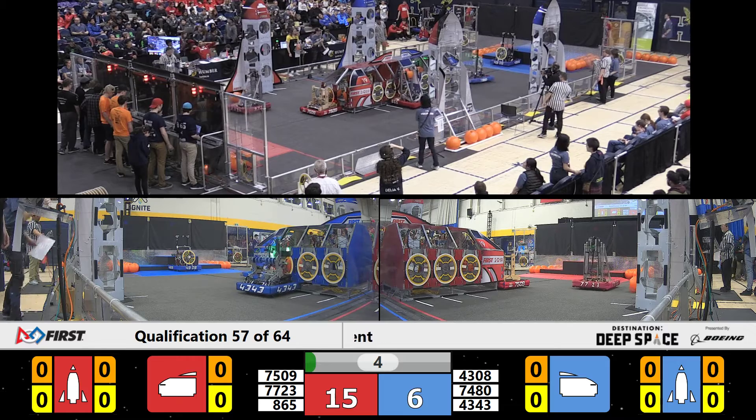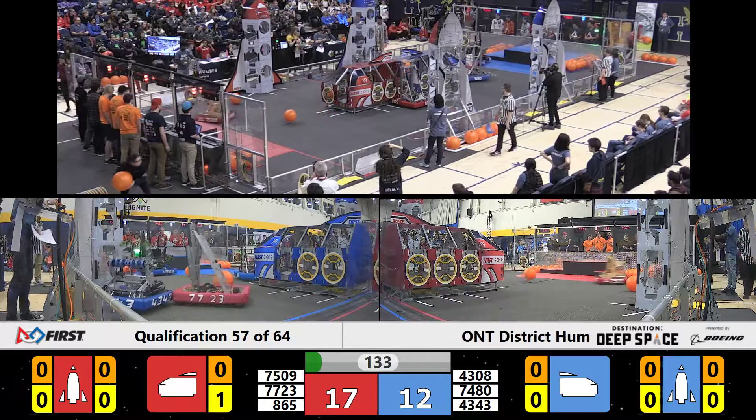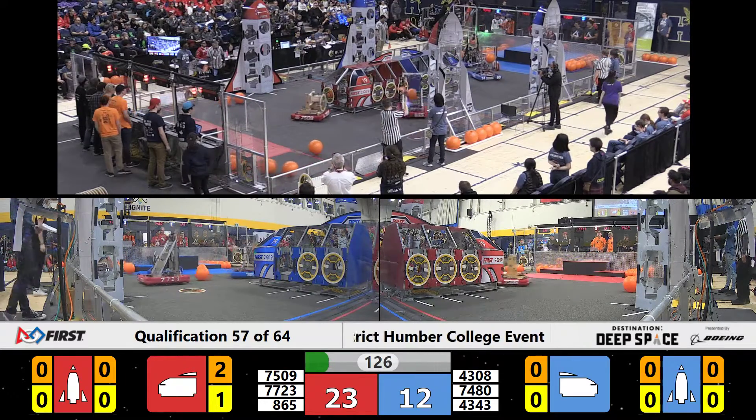Looks like things are going pretty well on Planet Primus. On the Blue Alliance, we have Team Max Tech just missing placing that hatch panel — it appears it might have been caught in their robot, but that's okay. An aggressive hit by 7723, Tiger Robotics, is going to knock that hatch panel right out of the robot.